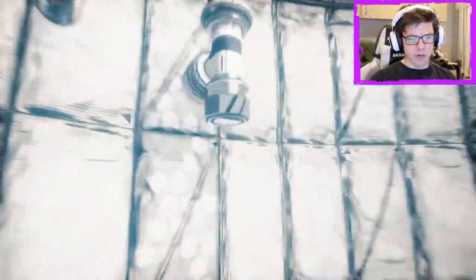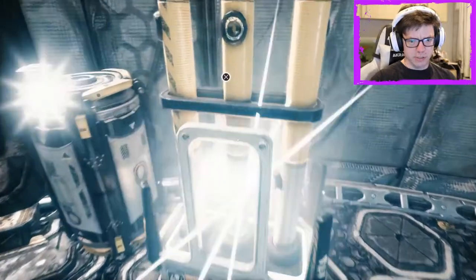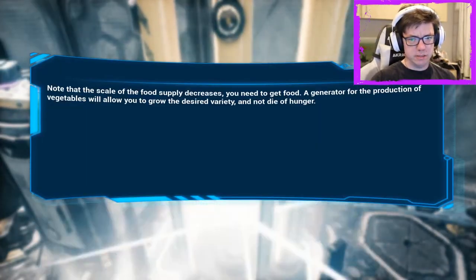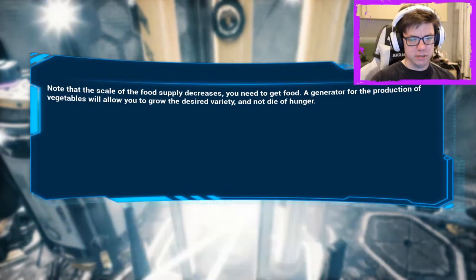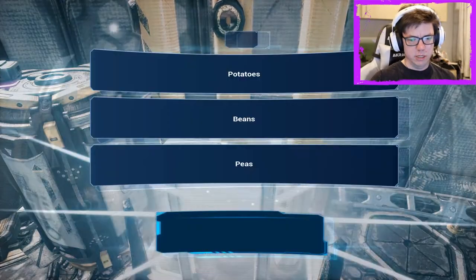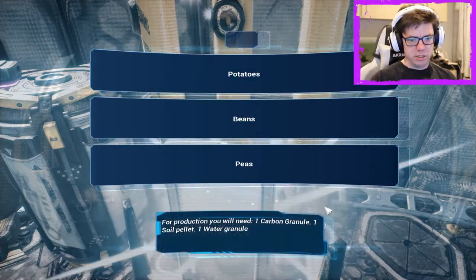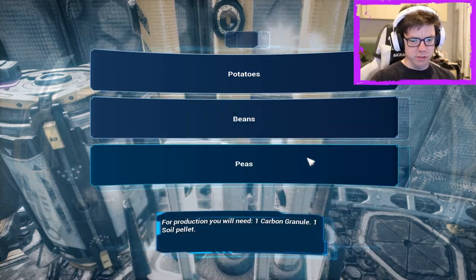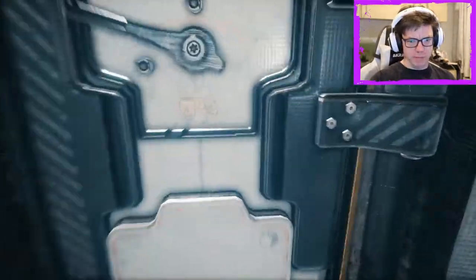So we're here. Where do we recharge the suit battery? Is this where we recharge the suit battery? The scale of the food supply decreases. You need to get food. A generator for the production of vegetables will allow you to grow the desired variety. You need one carbon granule, one soap out, one water granule. Okay, sweet. I don't know what we're up to.